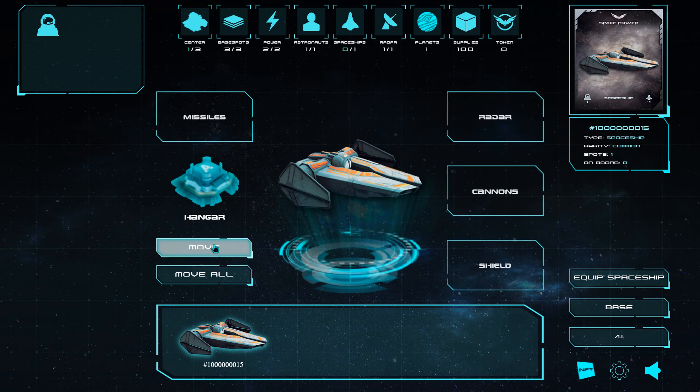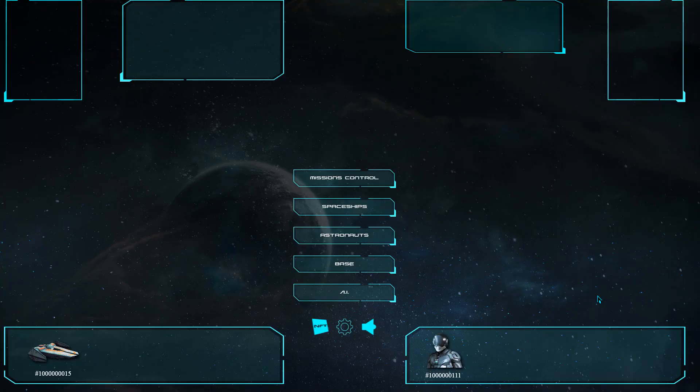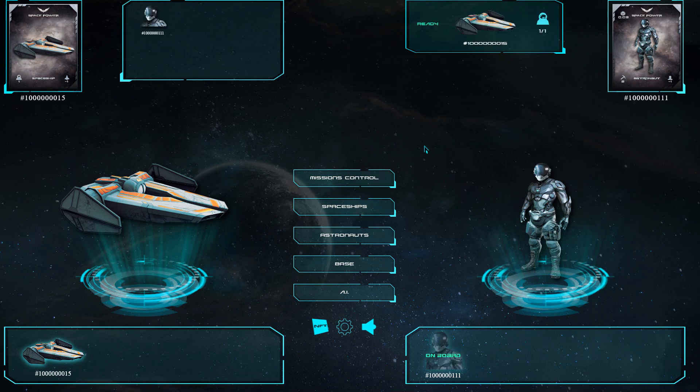Now we need to equip our spaceships with a crew of astronauts. Press the Equip Spaceship button and you will go to the equip spaceship window, where you can put your astronauts on your spaceships and create crews for the missions. On the left side, select a spaceship that you want to equip with a team. On the right side, you can select an astronaut you want to add to the spaceship. Click the move button. When an astronaut is added to a ship, the Aeon Board of Sign will appear on the astronaut's image.